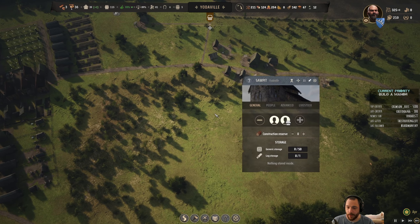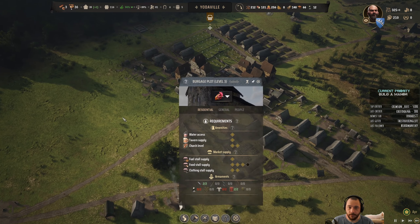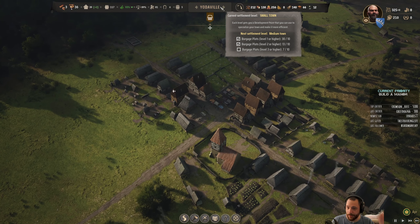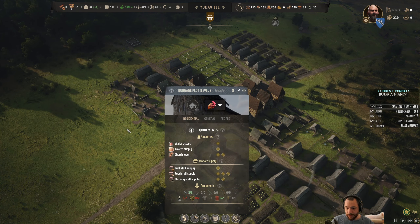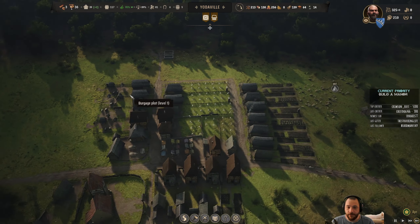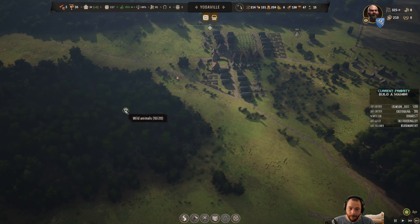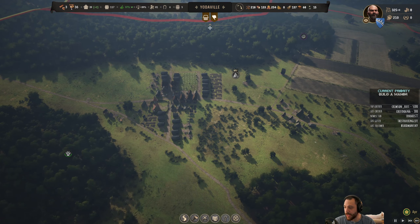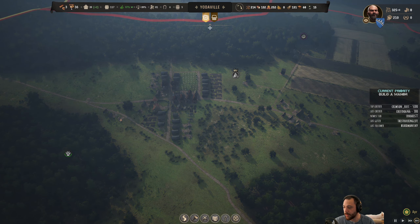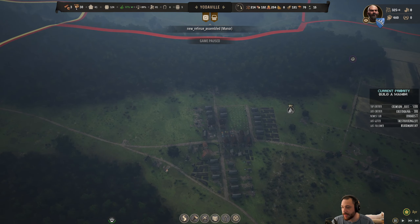Whoever's working on my saw pit, you are slow. I'm actually pretty close to becoming a medium town, which is faster than I'm used to — just because I have a really nice supply of food and beer. So where to build the first outpost? North or southwest? Maybe I should specify the differences. Oh, and there's my manor!